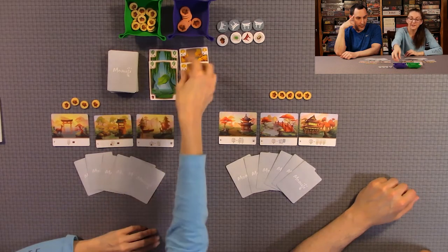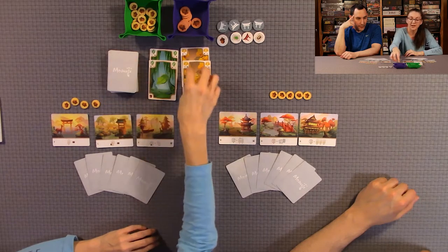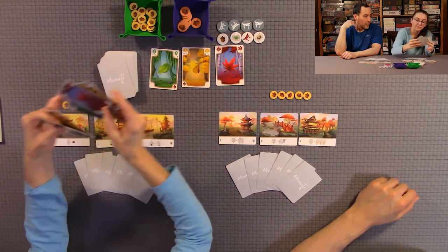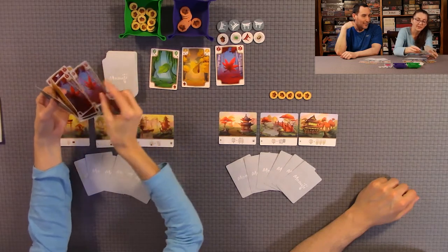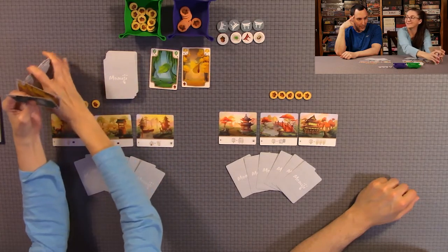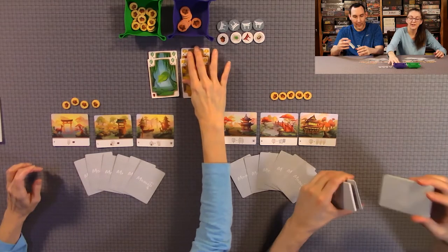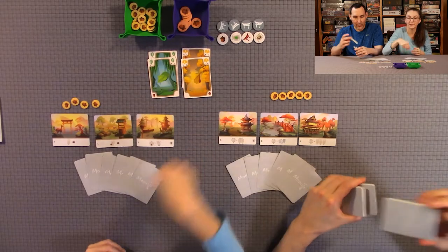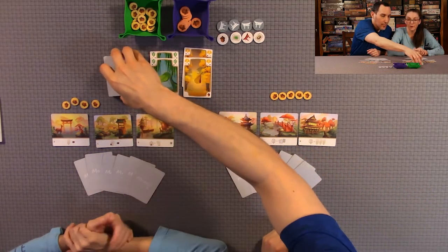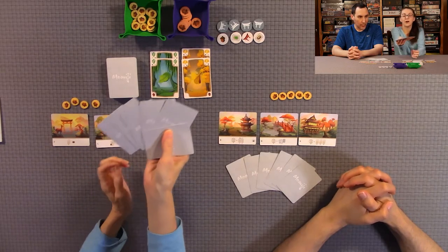The second mandatory action is taking a pile from the display. You start the game with four cards displayed. Since same-color cards stack on top of each other, you just stack them on top of the same color. When you take a pile from the display, you have to take the whole column unless a landscape card says otherwise. You always start out with four cards in the display, and you can take only one pile per turn.